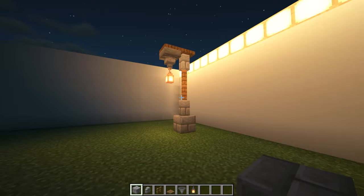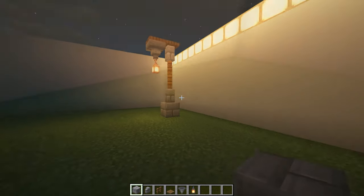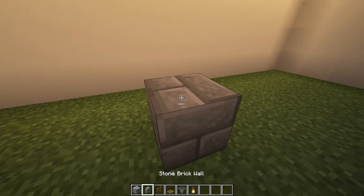Number six: street lamp. This street lamp is one of my favorites — you can incorporate it in basically any type of road. I'm going to build this during the night to hopefully show off its glow better.